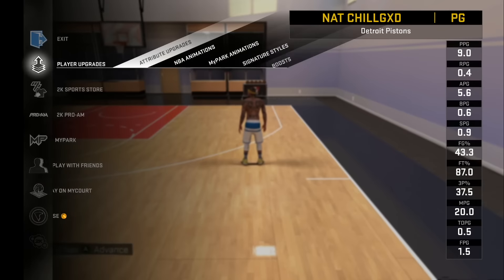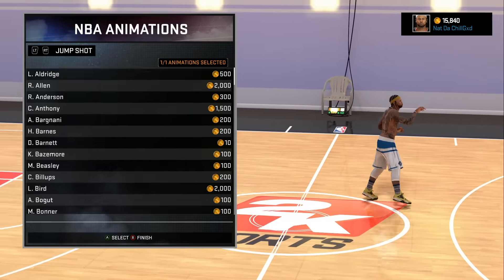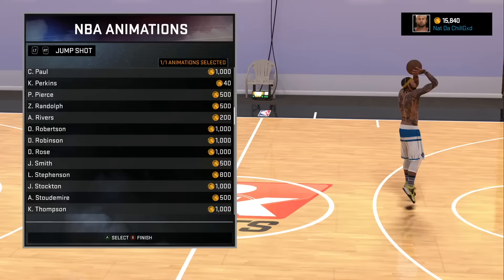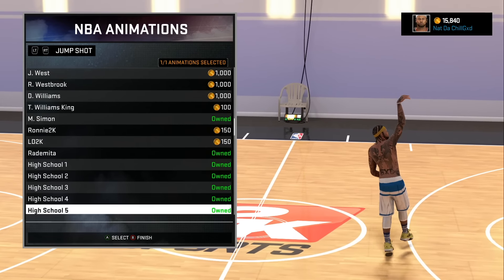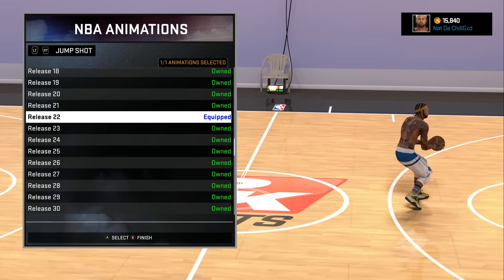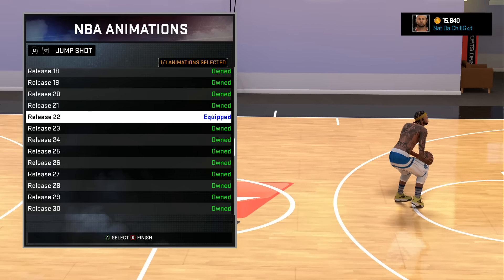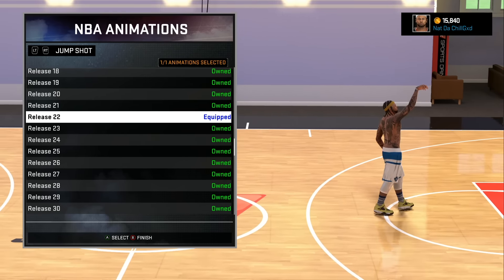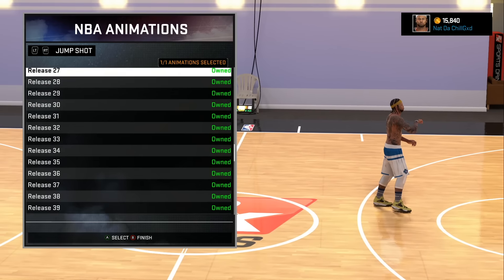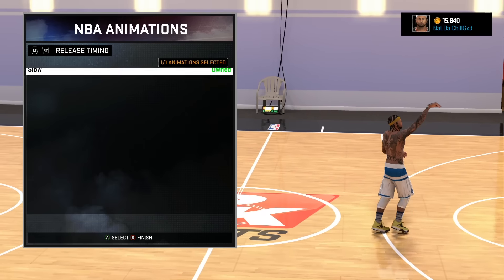Let's start with the jump shot — let's start with the NBA animations. For jump shot I got 22. I don't remember cause I only rock with two jump shots, and that's 22 and 26. Shout out to man man cause he showed me this shot. I used to use it but I switched to 26 like the first day. So this is my jump shot right there. And then 26 is my other jump shot right here — that's the go-to.